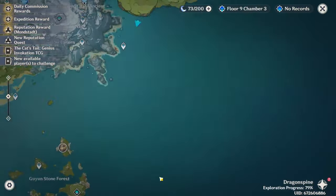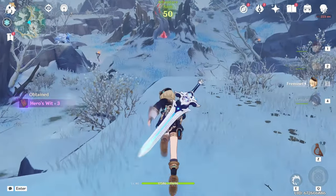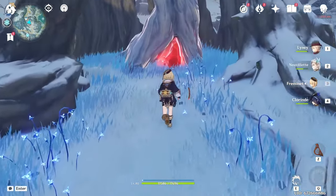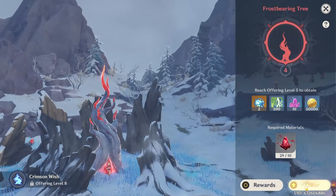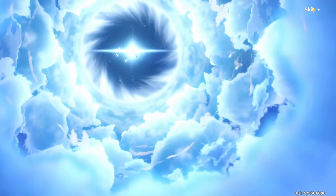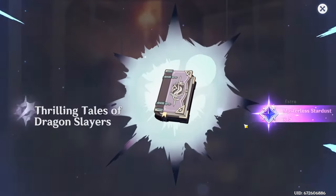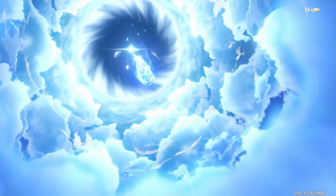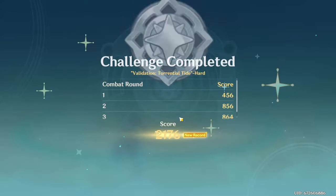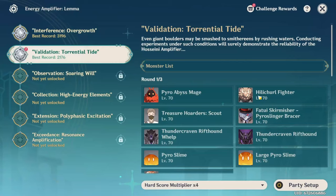Let me go chuck these Crimson Agate into the tree and get two pools, then I'm going to do daily commission stuff or just claim them from Catherine and do the event. They make us offer them individually, which is annoying, but just like that we get two more intertwined fates. That also gives us two standard pools — let's see if we get anything... maybe a four-star... no, nothing.